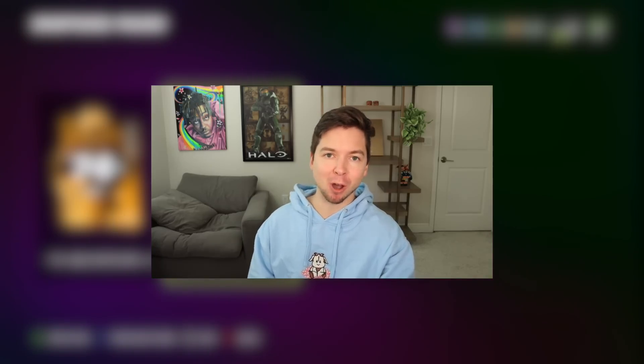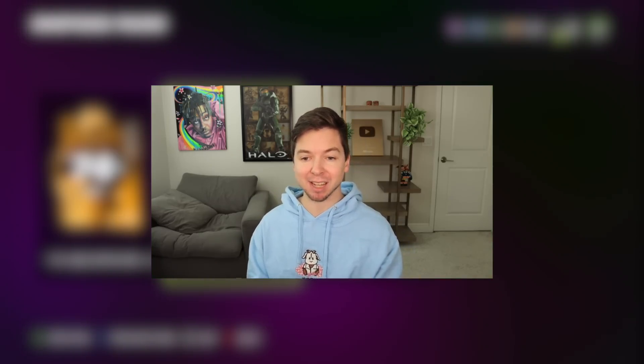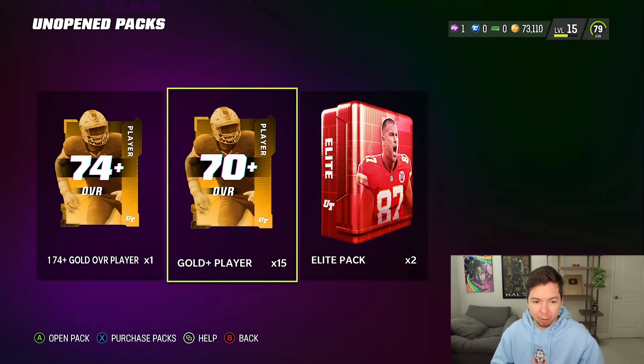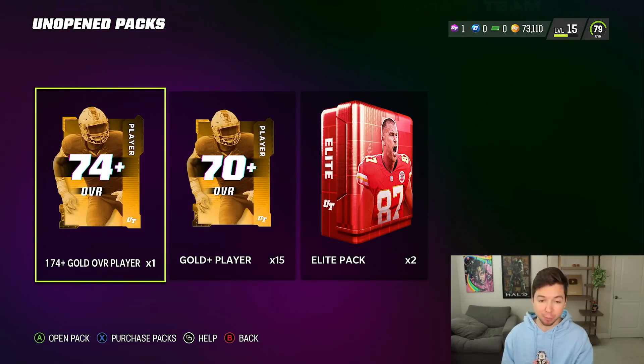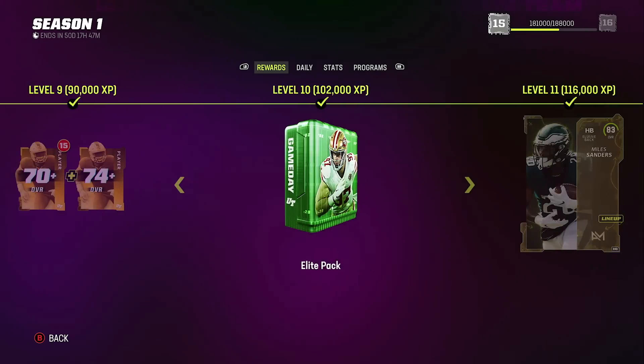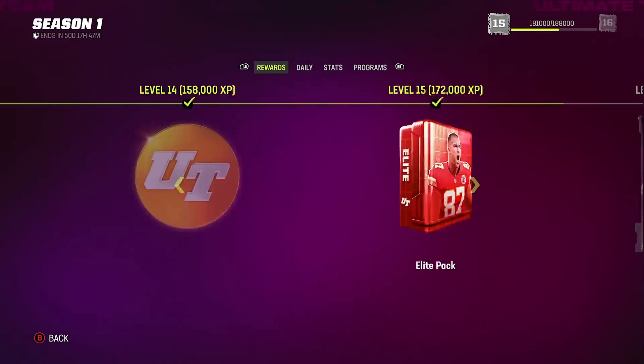We don't get to do this too much in No Money Spent, but when we get the chance it is so much fun — that is opening packs. We got 15 gold player packs, 70 plus, a 74 plus overall gold player pack, and two elite packs. All of these packs were free simply by leveling up our field pass.